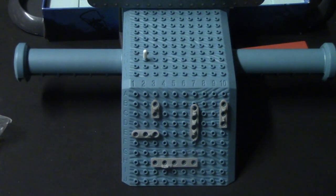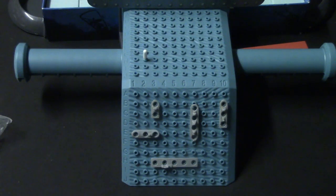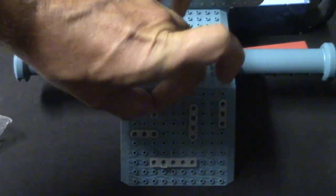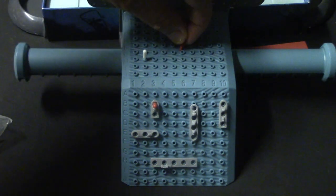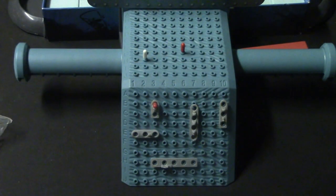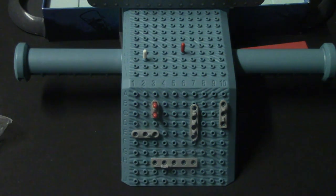Now let's say my opponent calls out B3. B3 is right over here and I have a ship there, so I say target located and place a red peg to show my opponent located the ship in that area. Similarly, if I call out G6 and my opponent has a ship there and says target located, I place a red peg on G6 and try to find the rest of it. Let's say my opponent then calls C3 and has located the rest of the ship — I place one there and say ship located.